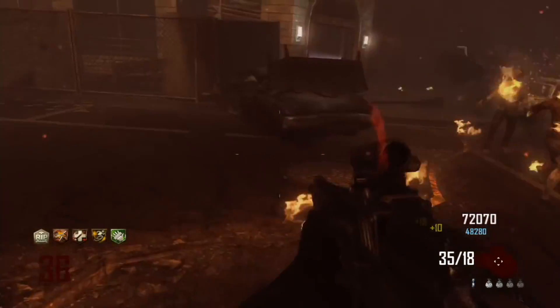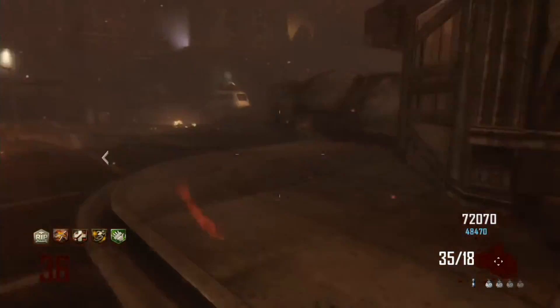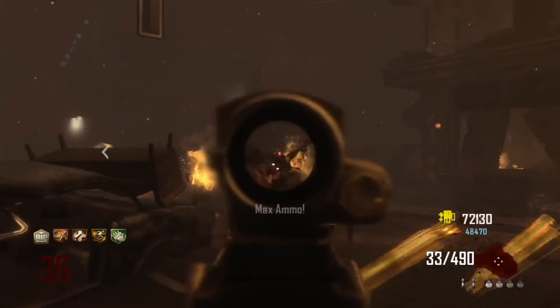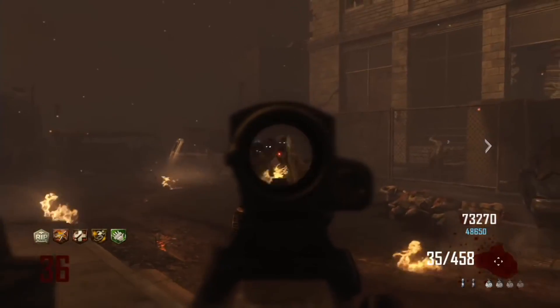In the number 33 spot we have the Type 25, and this gun is a lot like the past couple of guns — great for points, not the most amazing weapon, and it has a lot of recoil. Pack-a-Punch, it's okay, but it's one of those guns you'll use in those early rounds just for points, and that's it.